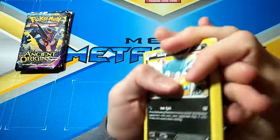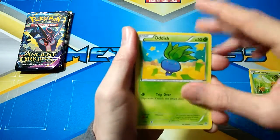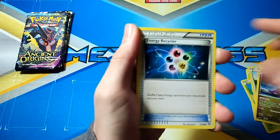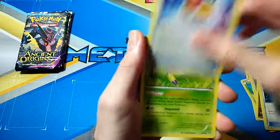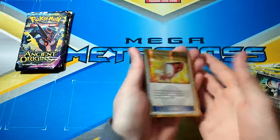Alright, the next pack. We have an Inkay, Combee, Oddish, Eevee, Goomy, Energy Recycler, Level Ball, Aerodactyl, Registeel and — oh wow!